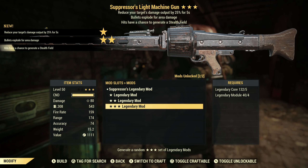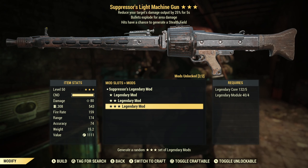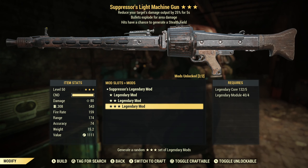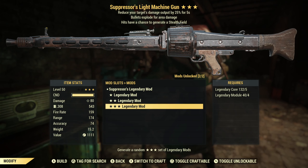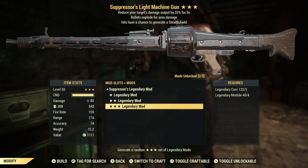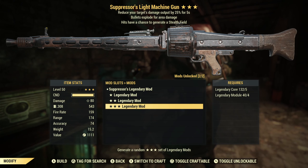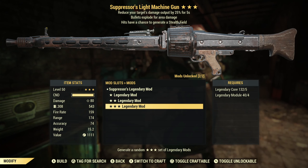So we've got a suppressors with explosive and our hits have a chance to generate a stealth field. The suppressors effect, I just don't love. Not a fan of it. There just isn't really a use for it — it's not that it doesn't work as advertised or anything like that, it's just not very useful. Most things in Fallout 76 die very quickly, so outside of a boss fight, is there really a need to suppress an enemy's damage?